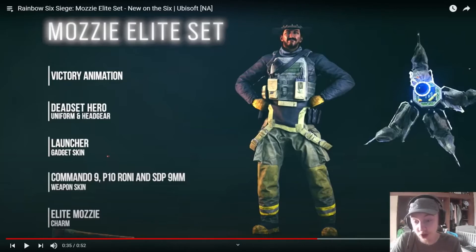It's got the launch of the gadget skin. Uniform and headgear, obviously. It's got the charm, which — oh, which is what it was showing you. And then, obviously, the victory animation, which is him hitting the drone.